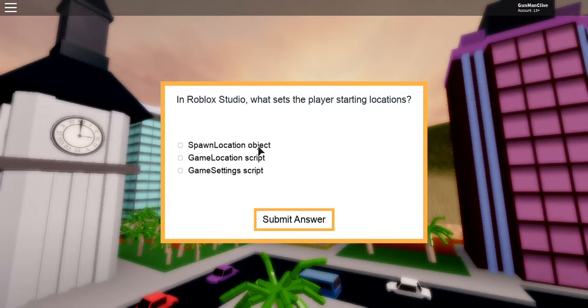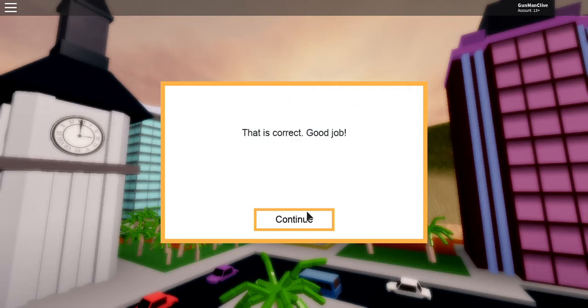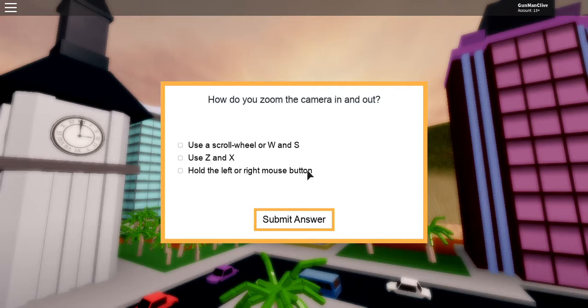You could just use the spawn location object. What's the best way of moving a building? Using the move tool mostly. They're mostly easy but some of them are hard, so I'm going to get some incorrect. How to zoom the camera in and out? Use the scroll wheel or W and S. Yes, I think that's it.